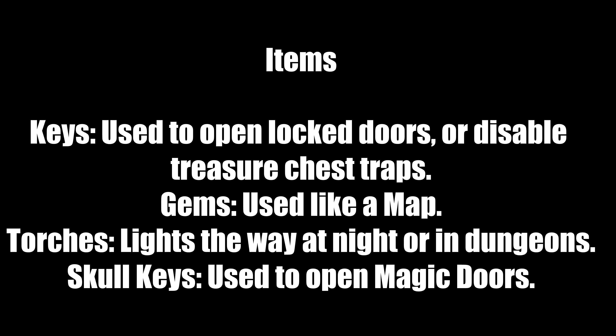Keys are used to open locked doors or disable treasure chest traps. Use the J key to jimmy a lock — it requires dexterity, and if you fail the key breaks. It's also great for disabling pesky treasure chest traps. For example, after a troll drops a chest, hit S to search, see a trap message, then hit J to jimmy it and open the chest without being poisoned. Gems act as maps — get lost in the world, dungeons, or the underworld, and use a gem to find your way. Torches light the way at night, in dungeons, and in the underworld. Skull keys open magic doors — doors with a special glow around them.